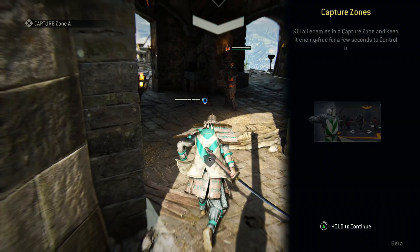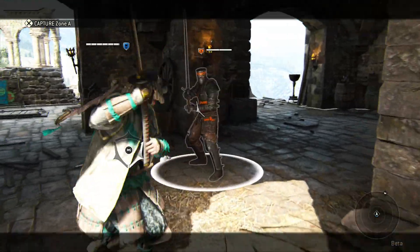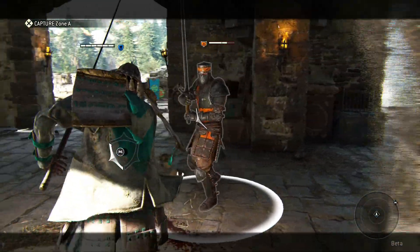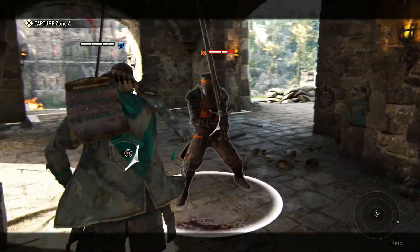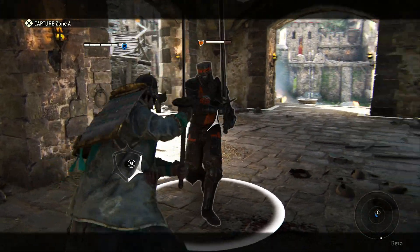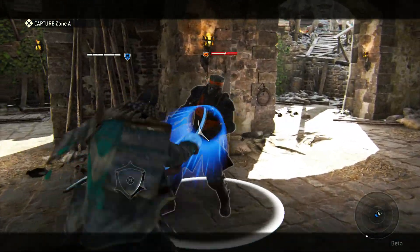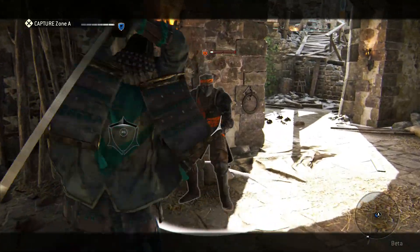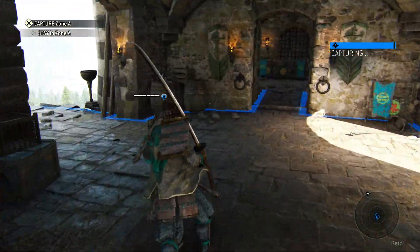Oh, here we go — another fight, I think. Capture zones — kit's enemy to capture zones, okie dokie. Go on, you attack me. Well apparently you can't attack after just blocking. I'll just hack him apart. There we go, job done. Alright so we've just got to capture this zone.